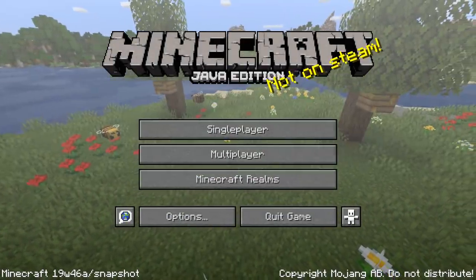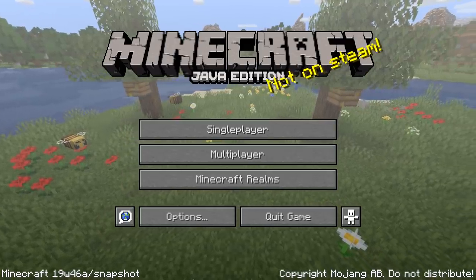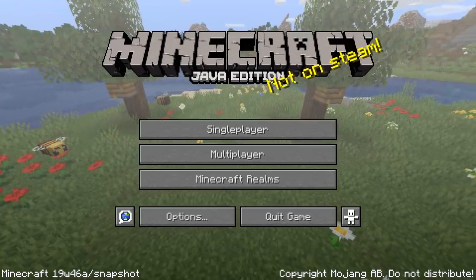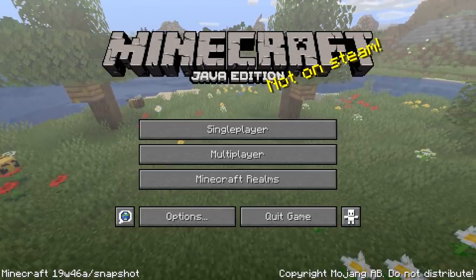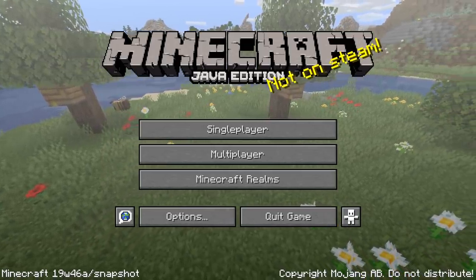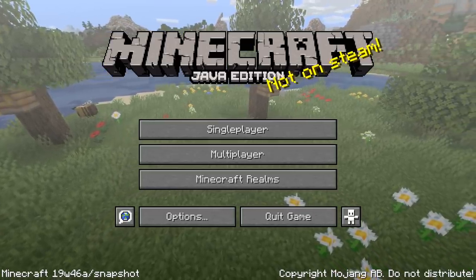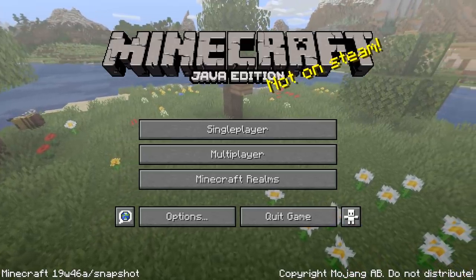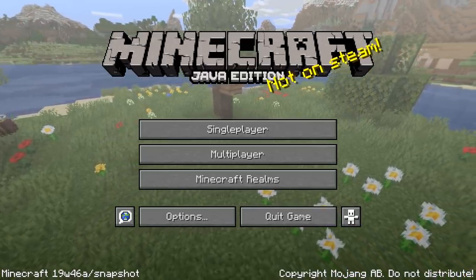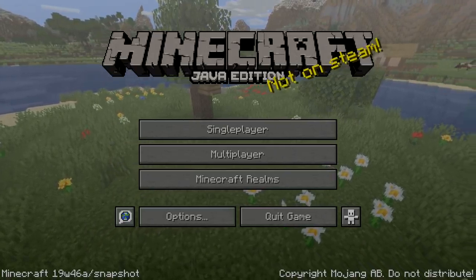Ladies and gentlemen, a new snapshot for Minecraft Java Edition 1.15 has been released. Here is 19w46a. As we're getting closer to the end of the development cycle for Minecraft 1.16, these snapshots now contain mostly bug fixes. But 19w46a also has a bunch of new advancements and some tweaks to eating in creative mode. My name is slicedlime, and I'm here to guide you through all of the changes in Minecraft Snapshot 19w46a.